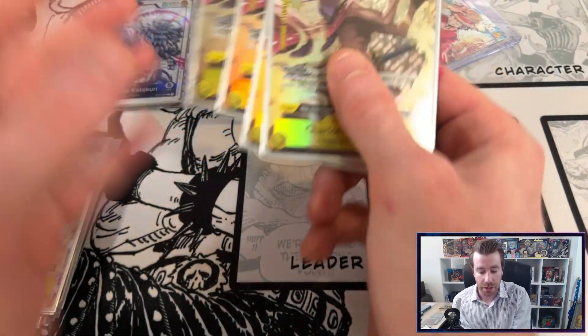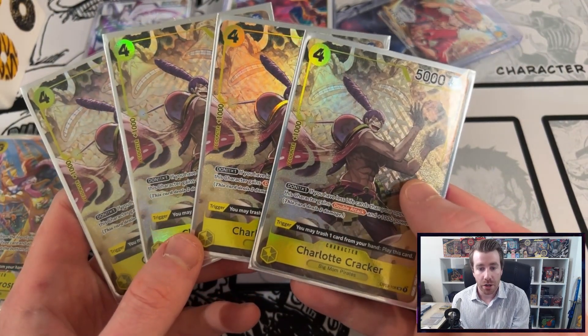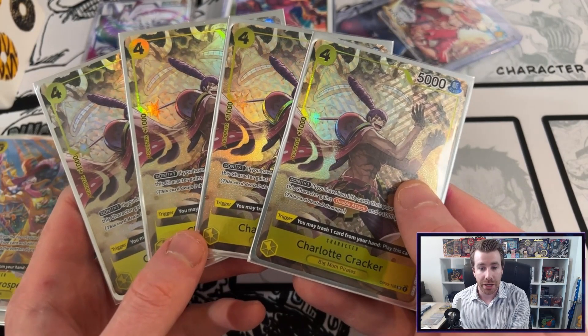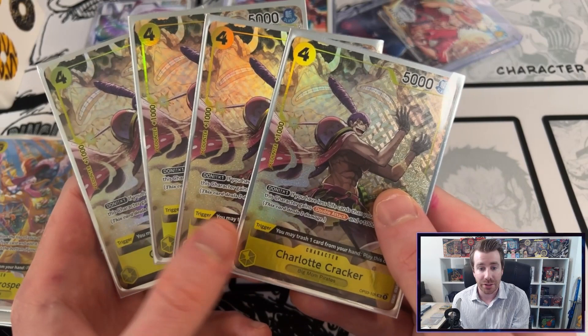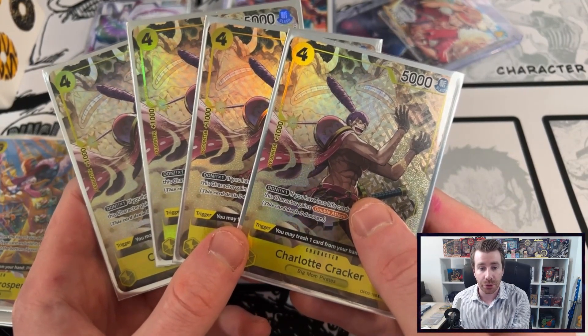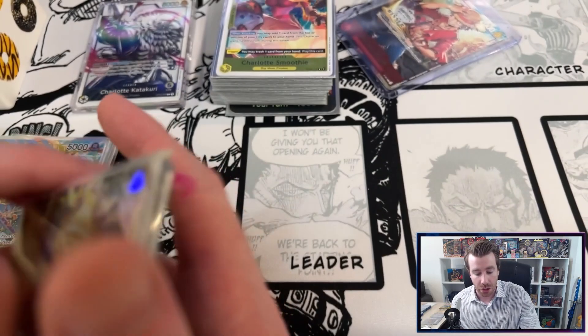Then moving on to another son of the Big Mom family we've got four Charlotte Crackers. This card if triggered early in a matchup against Zorro can be really powerful, using the double attack to put some tempo pressure back against your opponent. Really useful in that matchup and all around just a really solid card.